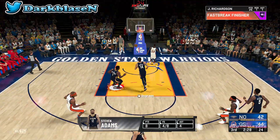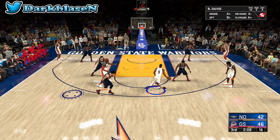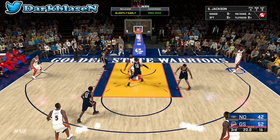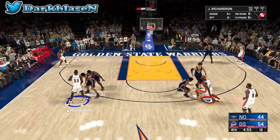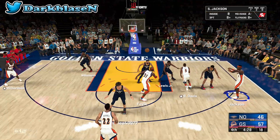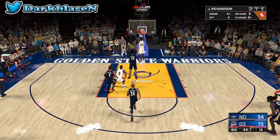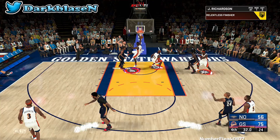Jason Richardson can not only dunk on you but also shoot threes. Once he's on the break you're not catching him. He's got Showtime and once you have Showtime in current gen you rack up badges fast. The only downfall is the center position — they only have one guy there so you're stuck using him the whole game. Stephen Jackson has defense and can shoot threes. They also have Matt Barnes coming off the bench.